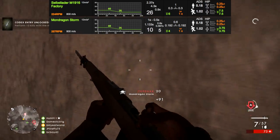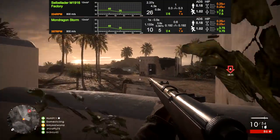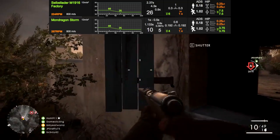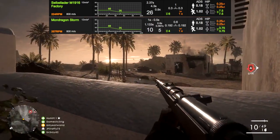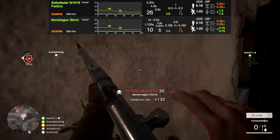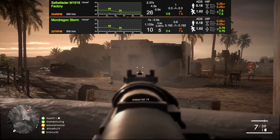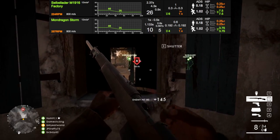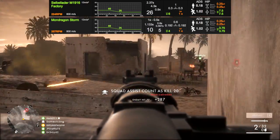Speaking of accuracy, even though each variant is slightly different, both of these guns have the same accuracy stats across the board — all except for the M1916 Factory, which is exactly the same as the Mondragon Storm except for much better recoil and spread decrease. Apart from that, the real differences between these guns come down to rate of fire, ammo capacity, recoil, and reload speed. Although the Mondragon is easier to control and fires slightly faster, the M1916 has over double the capacity and reloads much quicker.